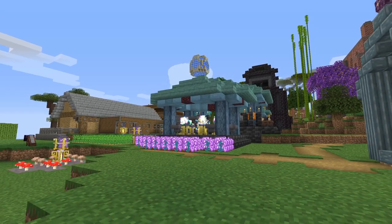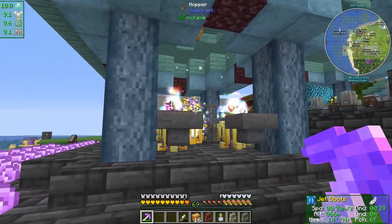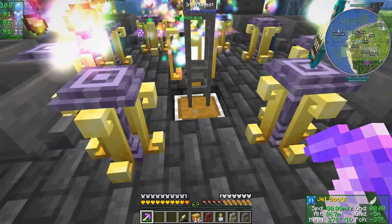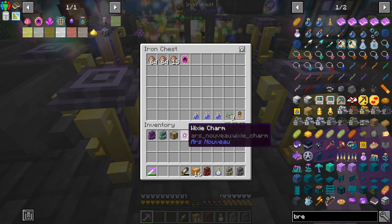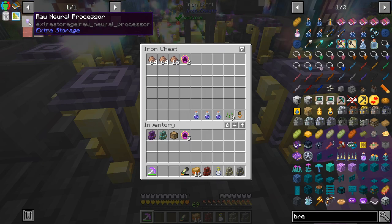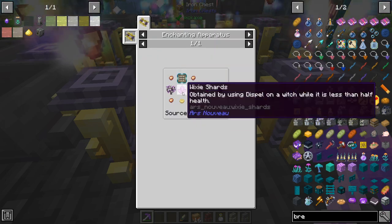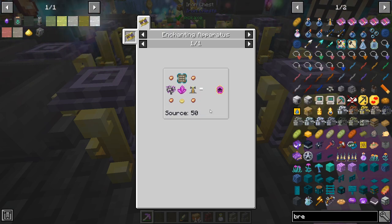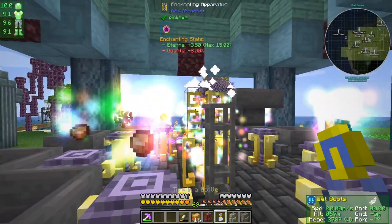Welcome back to another episode of Enigmatica 6 Expert where today we're finishing off some infrastructure work that we started last episode. At the moment I'm just crafting a whole bunch of wixie charms - we were kind of short of these. It was a little bit of a pain to get because I haven't automated things like wixie charms - we have to go find witches and cast a spell on them. There are some empty villages nearby, so let's speed this up.